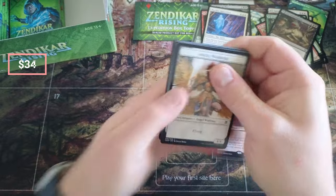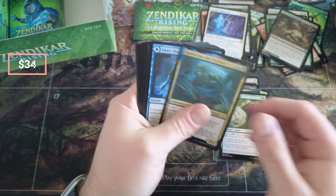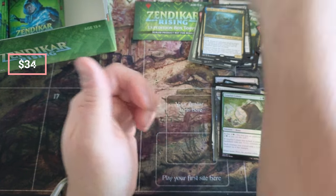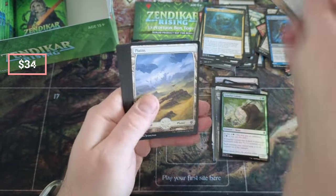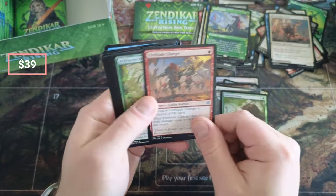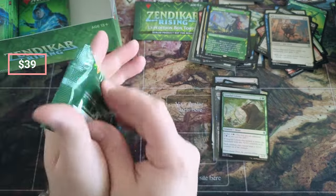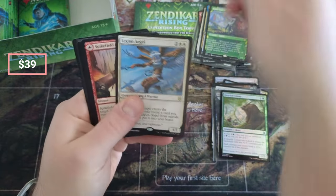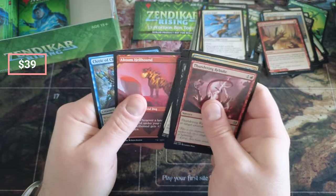We're doing pretty well — we're at least halfway in box value and we're halfway through the box and we haven't even opened our expedition land yet. We got a Skywt in the showcase — that's probably about a ten dollar card. Once we know we're pretty close to break-even, we'll smack that expedition topper and really go for some value. Legion Angel — that's only a couple bucks. Hazard — people love the hazard.